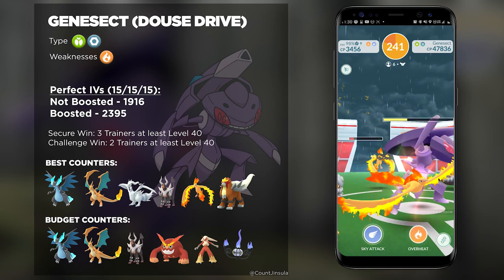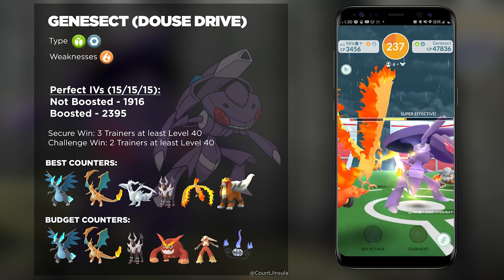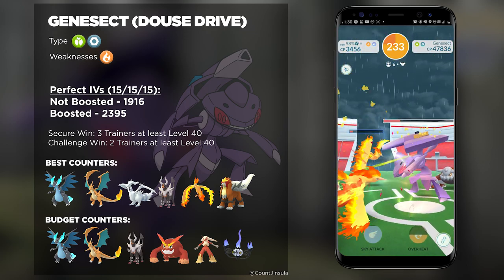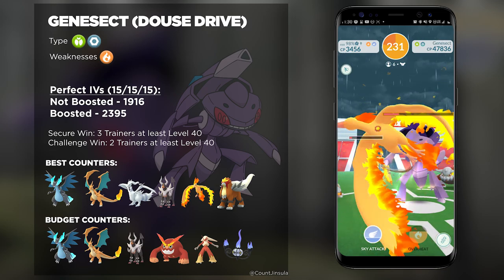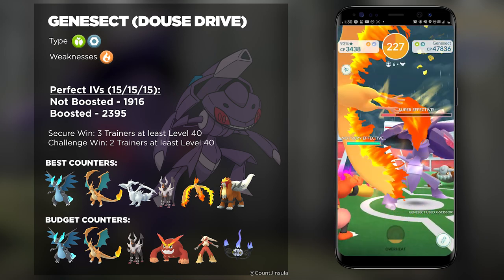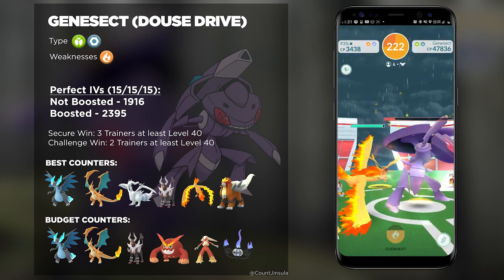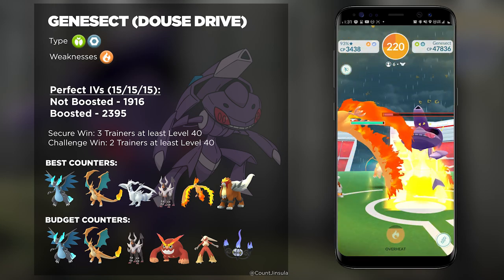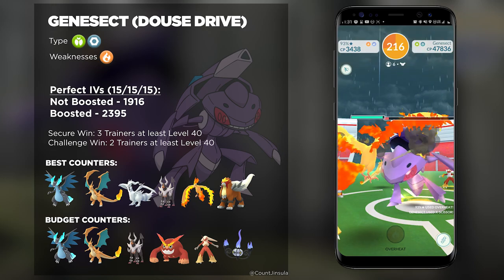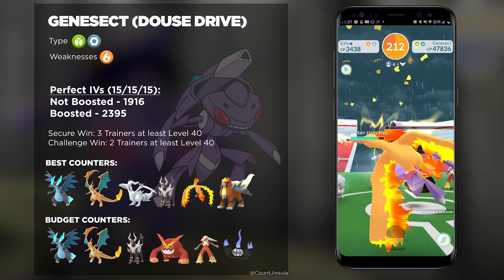If you want a weather-boosted Genesect, make sure you're going out and raiding it as much as possible whenever it is raining. Or you could try to join a worldwide community and see if anyone has weather-boosted Genesects you could join with a Remote Raid Pass. If you bring the right counters, you don't need a lot of trainers against this boss considering how weak it is in defense stats — you could really do this with just two or three trainers total.